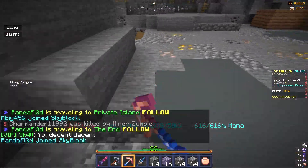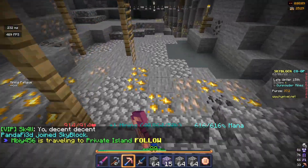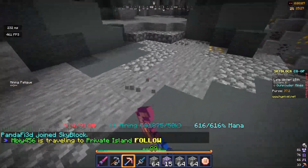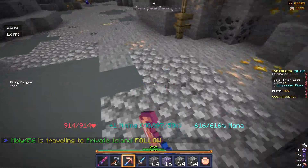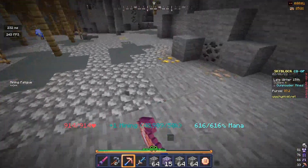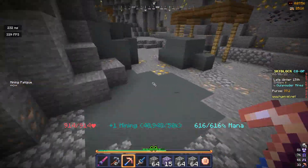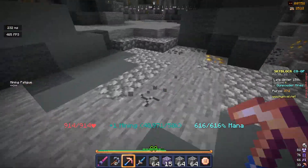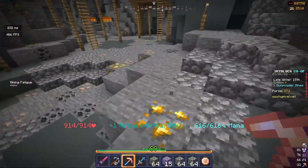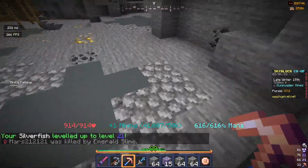I literally died to the void from a normal skeleton with 800k in my purse. I did the same with about 4,000,000 before. I died to a zombie — thing was, I was typing in the chat, just chilling, and then I fell into the void. I got hit and then I looked at my purse and I was like, no! And then I just spammed Aspect of the End. But I didn't know what I was doing, and I died.